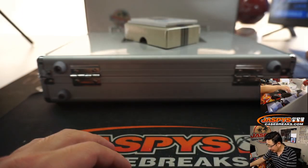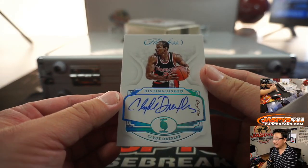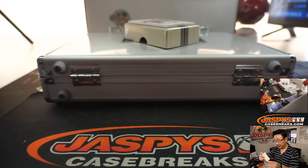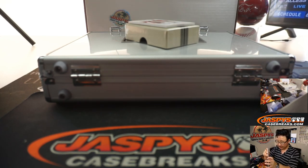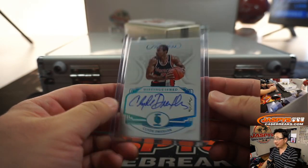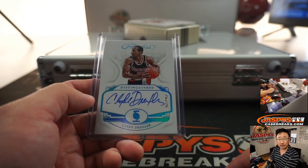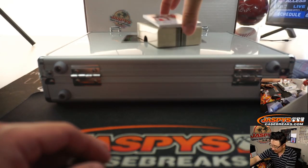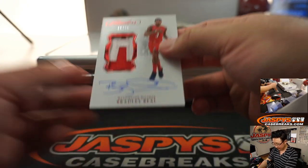Someone's getting a train whistle — it's a 1 of 1. Clyde the Glide Drexler. Someone's going to get a train whistle there. Michael Jordan, the last dance — a little motivated against the Trail Blazers when he won the MVP. Michael Jordan then proceeded to dismantle Clyde Drexler. And there's a two-color patch, nice Bradley Beal autograph, 11 out of 15.